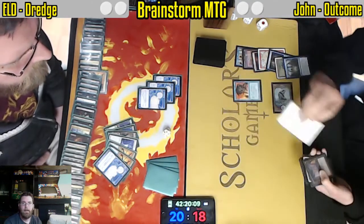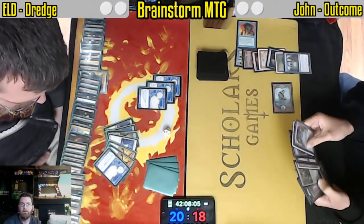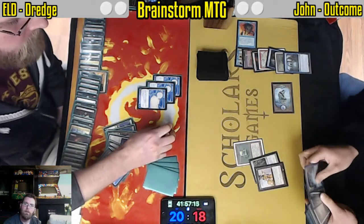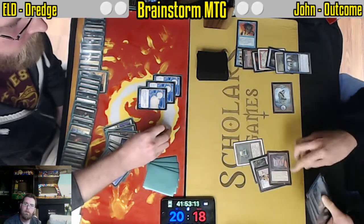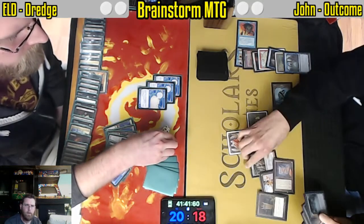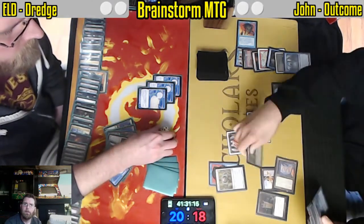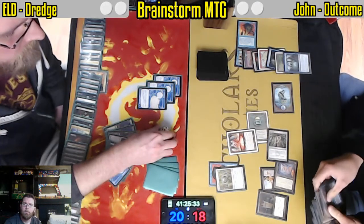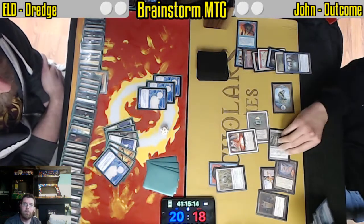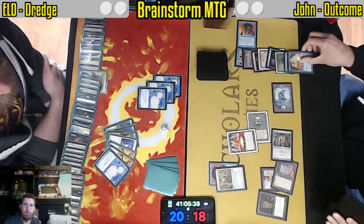We are now in lethal Tendrils territory. Paradoxical Outcome again. Rim Monolith coming in — such a powerful addition to these decks. Mana Vault, one of the strongest cards now in Paradoxical Outcome. See how John solves this — it is live or die, his choice. Really just depends on what he has in hand. Mystical Tutor.